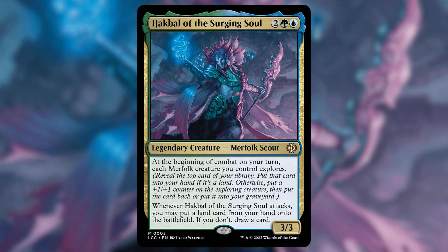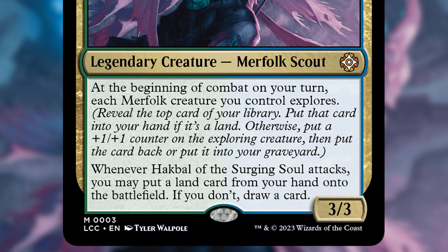Our commander is Hawkball of the Surging Soul. This is a 3/3 merfolk scout for 2 green and a blue. At the beginning of combat on your turn, each merfolk you control explores, and that means we're going to reveal the top card of our library. We're going to put that into our hand if it's a land. Otherwise, we're going to put a +1/+1 counter on the exploring creature, then put that card back on top of the library or into the graveyard — we get that choice. Whenever Hawkball attacks, we can put a land from our hand onto the battlefield, and if we don't, we get to draw a card.